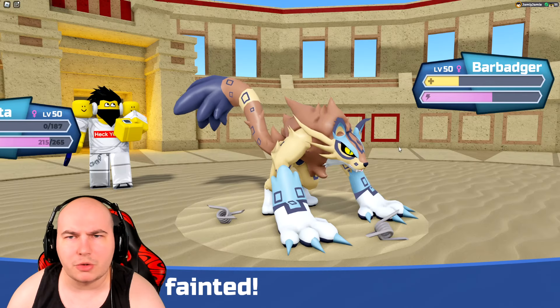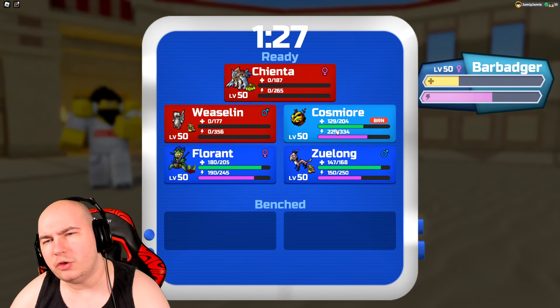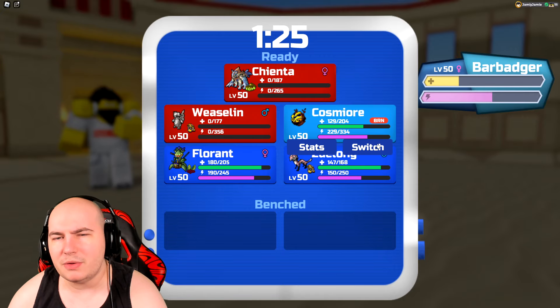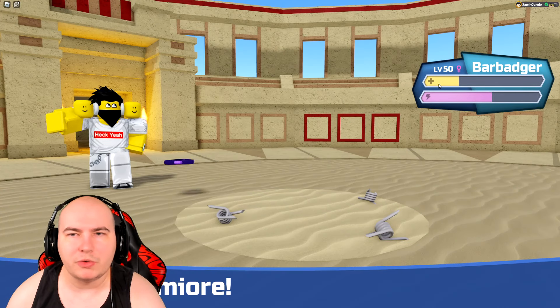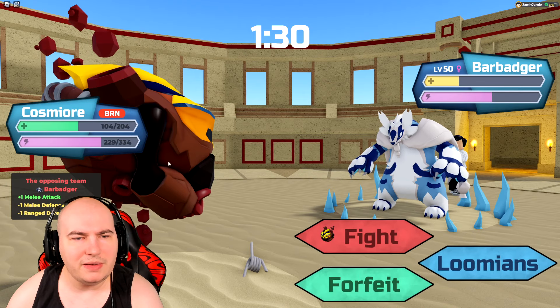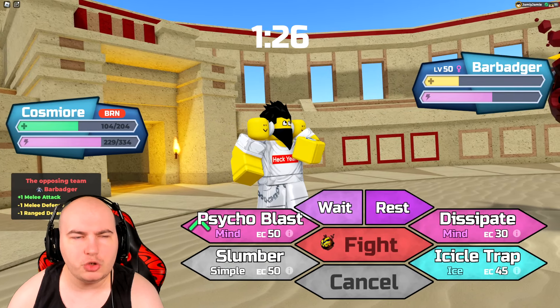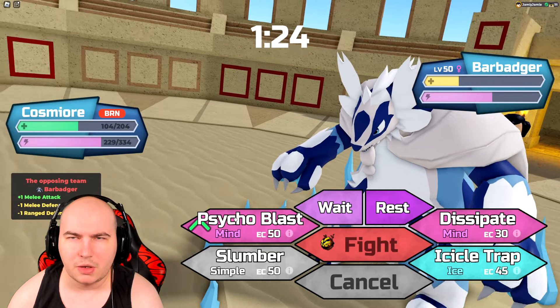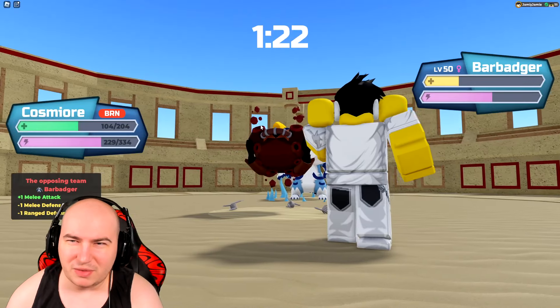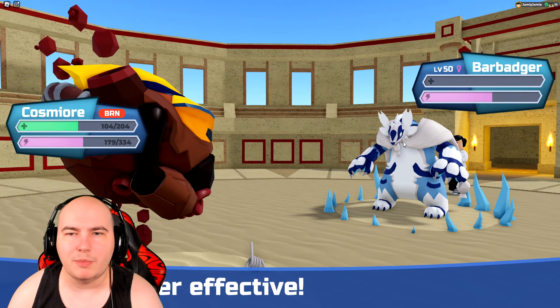I could have also doubled back into Cosmior to predict the switch, but that's fine. I'm going to go Cosmior here and take out the Babadger. I might take a Dark Surge from Eclipse if it comes down to it, so I should be able to slumber against it or just dissipate. See you later, Babadger.